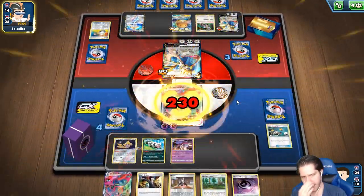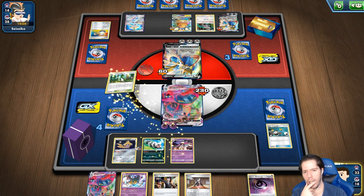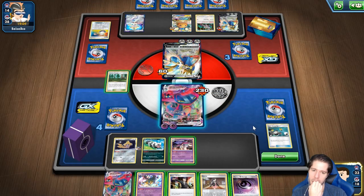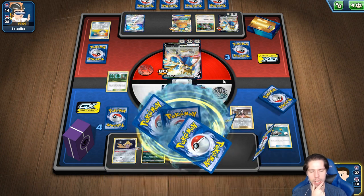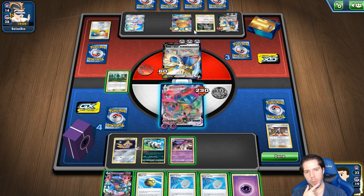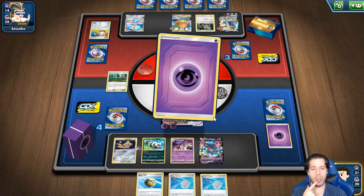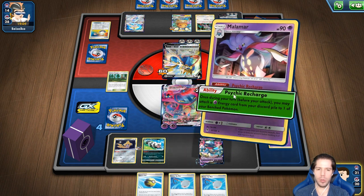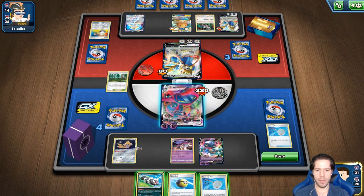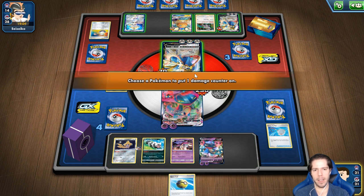Estamos en problemas. Necesito otro Dragapult y que mi oponente no tenga Boss. Ahí está el Dragapult — tiene 60, 140. Sí puedo noquear al Zacian. Cargamos — Psychic Recharge. Necesito que mi oponente no tenga Boss. Si tiene Boss, perdemos; si no tiene Boss, es probable que ganemos. Ya hay uno en el descarte. El deck de mi oponente está bastante chico ya en este punto, así que honestamente no me sorprendería que lo consiguiera. Sube al Zacian.